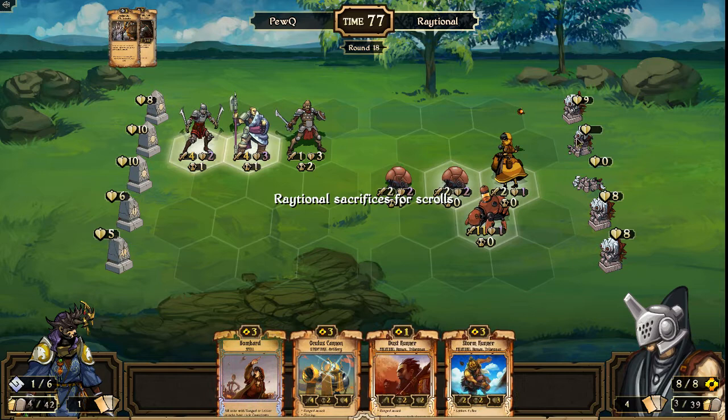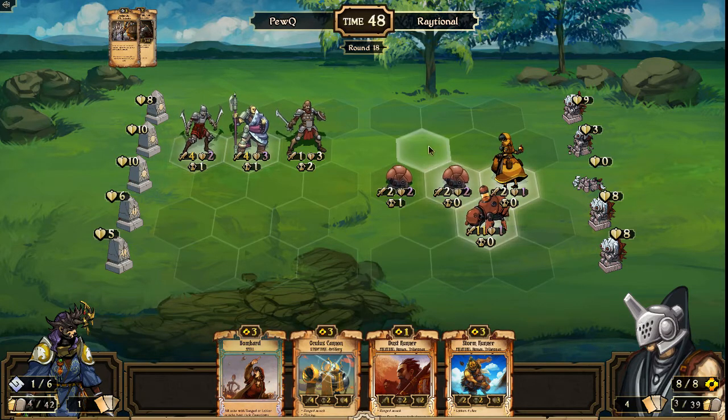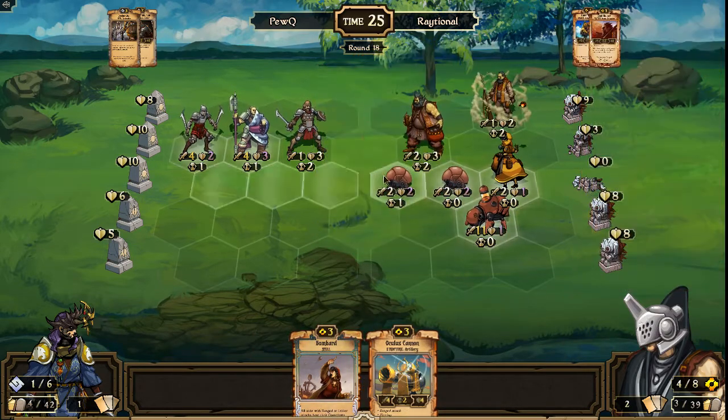PewQ is actually in a position to threaten Raytional's idols as well. Raytional needs to figure out what to do here to save his guys and kill these units — he has the tools though: Storm Runner, Oculus Cannon, Dust Runner, Bombard, as well as all these guys on the field. I don't think he can win the game this turn. He can take out two idols definitely, or take out the middle idol and deal a ton of damage to all of these units, but has to think carefully about how to stack it. The play personally would be Oculus Cannon in front and then go ahead and play out Bombard and move these two units down — that will deal four, two, one, and then two, and then two — pretty much everything. Any number of choices to take out most if not all of PewQ's stuff.